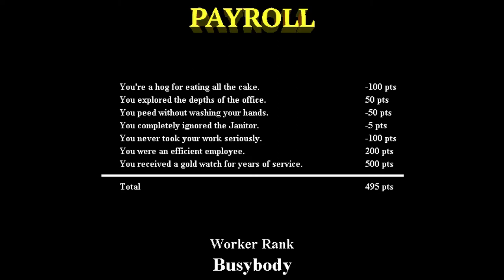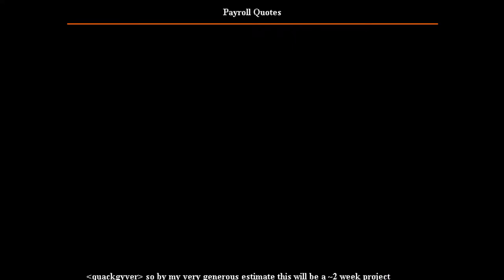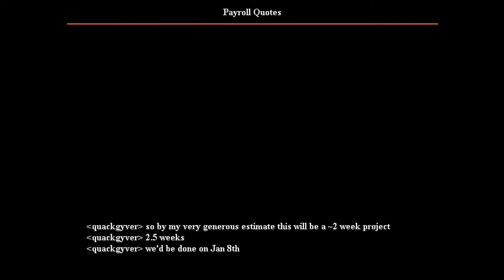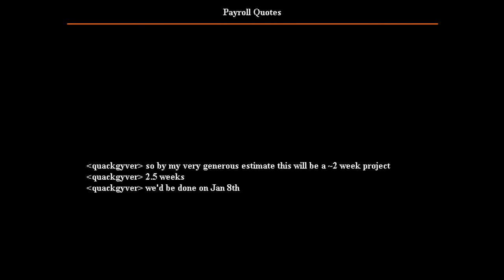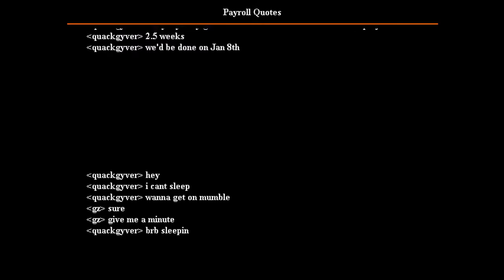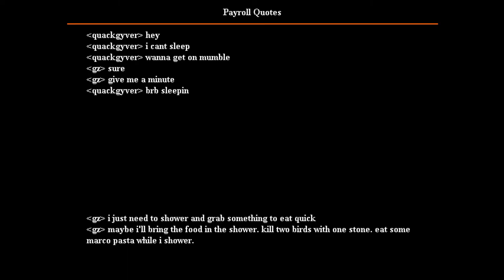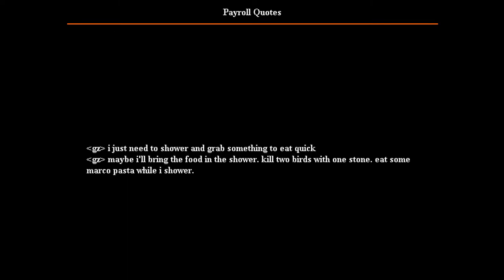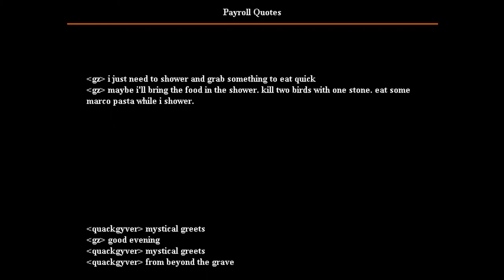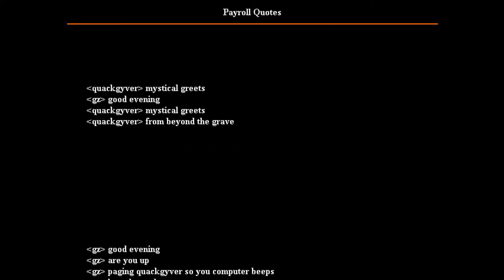I love how ignoring the janitor is only negative five points. You get a specific achievement for taking the drugs twice — I made sure to get that one. Now that we've beaten the game you get quotes, and you can speed it up slightly by holding the down arrow. You get another achievement for watching all the quotes. That's all the secret endings that I know of — and there's an achievement for playing the game for two hours called 'No Refunds,' because that's the Steam cutoff for refunds, which is pretty cute. So yeah, that's all the special stuff in Payroll.